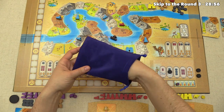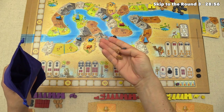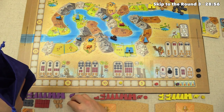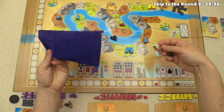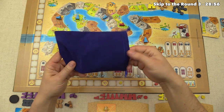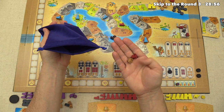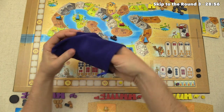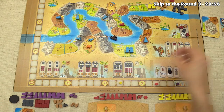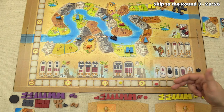Round two begins. Each player pulls three laborers from the bag. We draw two regular farmers and a regular stonecutter — no masters, unfortunately. The labor market is filled with a nice variety. We can see the two remaining in the bag are a regular brickmaker and a regular farmer. With no masters in the market and none in our hand, all three masters must be split between our two opponents.